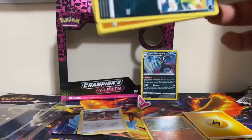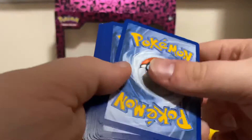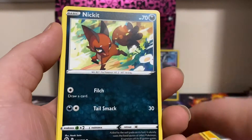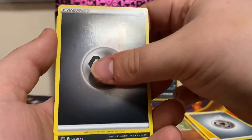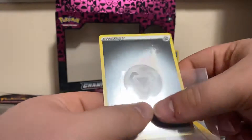Pack number two. Code card. Gloom Ball, Absol, Milo, Nickit, Mudsdale, Curly, Scraggy, Full Heal, reverse Steel Energy — nice. The one we don't care about is Krabby. We have so many of those, but we will sleeve up the Steel Energy — it is pretty clean.